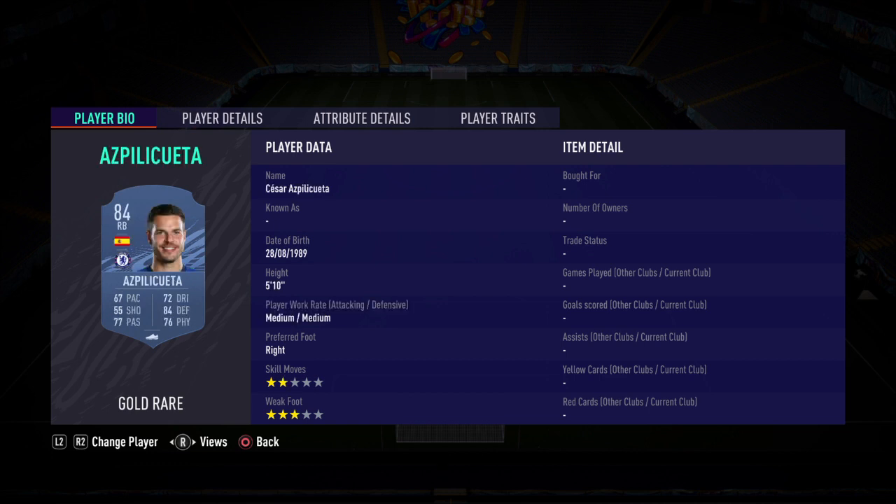Right back we've got Azpilicueta, two centre-backs we've got Schmeichel and Laporte, left back we've got Rupert Tricio, two centre-mids we've got Kovacic and Van de Beek, CAM we've got Odegaard, right wing we've got Talvin.